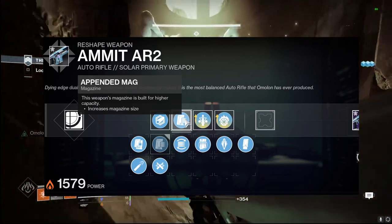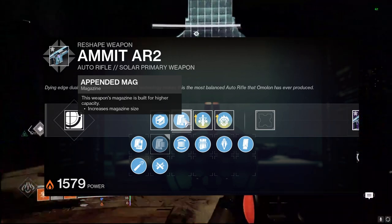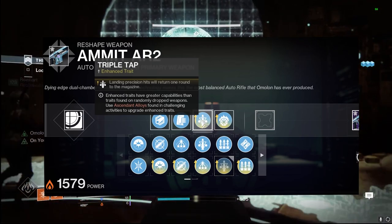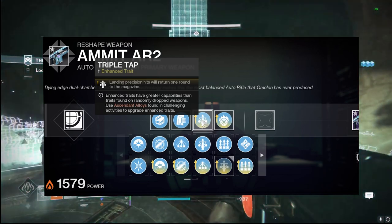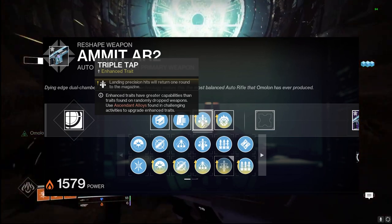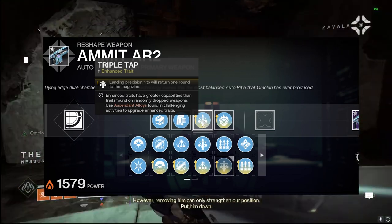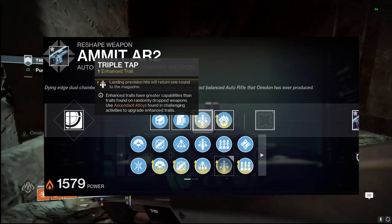We're going with Appended Mag to increase our magazine size without tanking our reload speed like Extended Mag does, giving us 36 shots in this weapon. In the third column, we have Triple Tap — landing precision hits returns one round to the magazine. This is great when you're continuously hitting enemies, champions, or a bunch of ads, and it also works alongside Incandescent's Scorch bursts, almost like a Subsistence for doing sustained damage on bosses and champions.